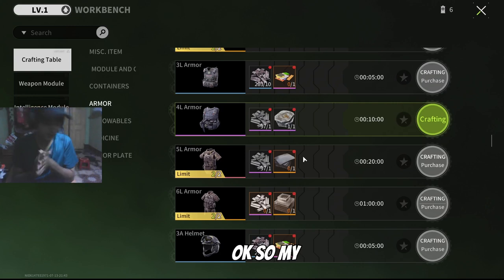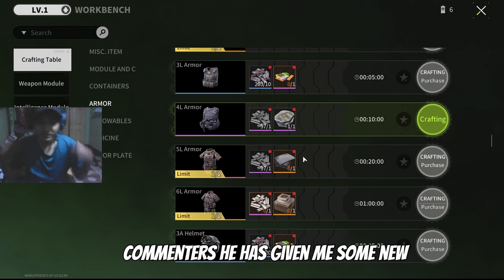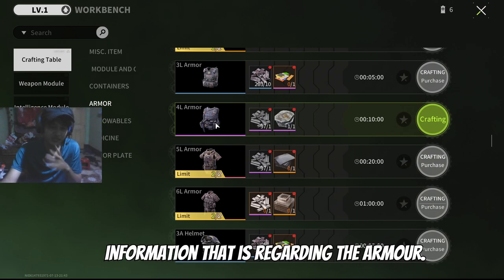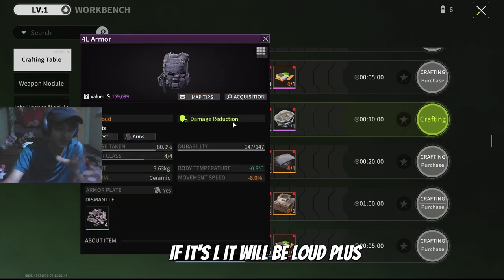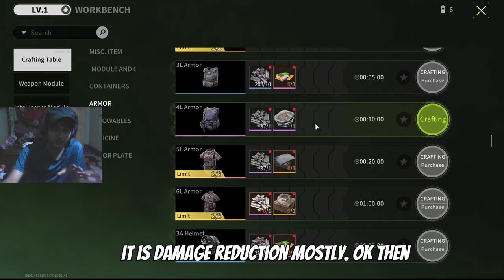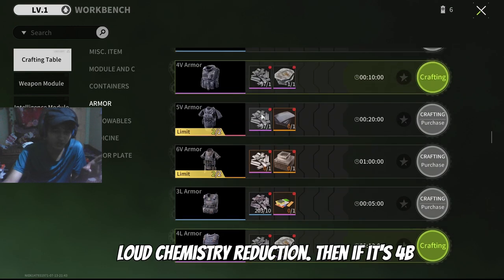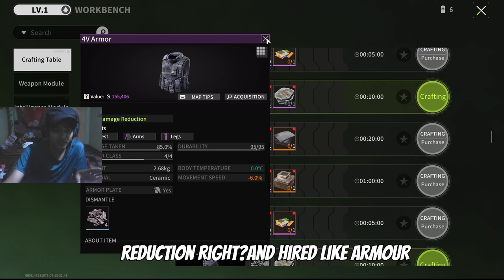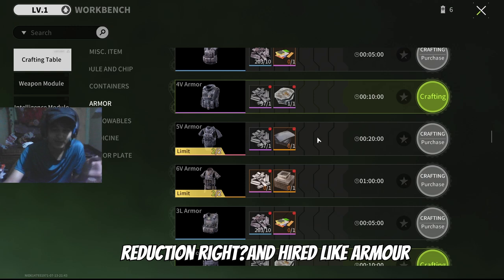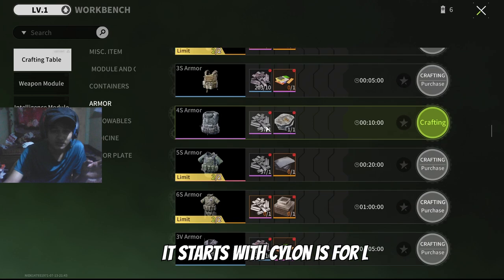A new subscriber or commenter gave me some new information regarding armor naming. If it's L, it will be loud plus damage reduction. If it's 3L, it means the same — loud and damage reduction. If it's 4B armor, it is only damage reduction, and a higher armor value.